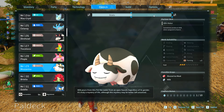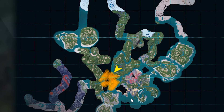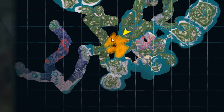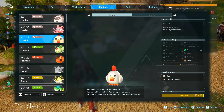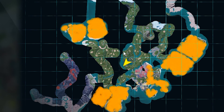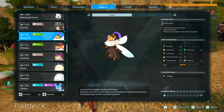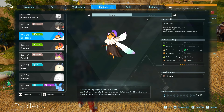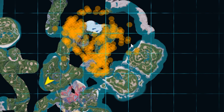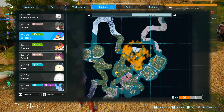For Mozzarina the cow, you can find it at these habitats over the world as you can see on the map right here. I don't really think I need to tell you where to find chickens — they're pretty much everywhere. For Beegarde, this is probably the hardest of the three to get. Check its habitat here; it's usually around level 20, found in groups of bees with an Elizabee, and you can go ahead and catch it there.